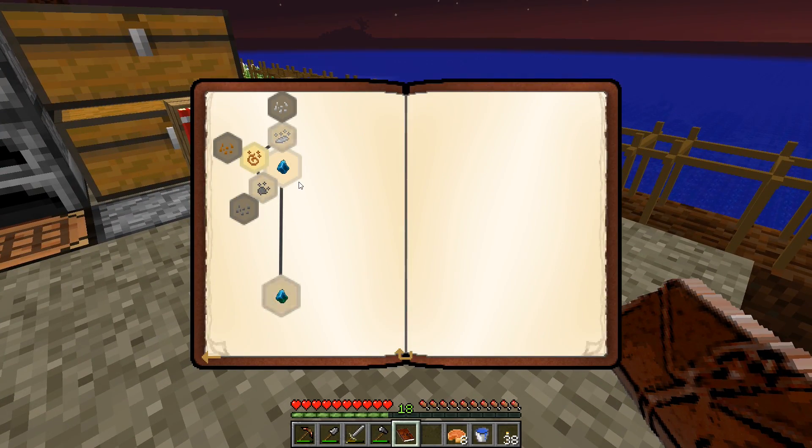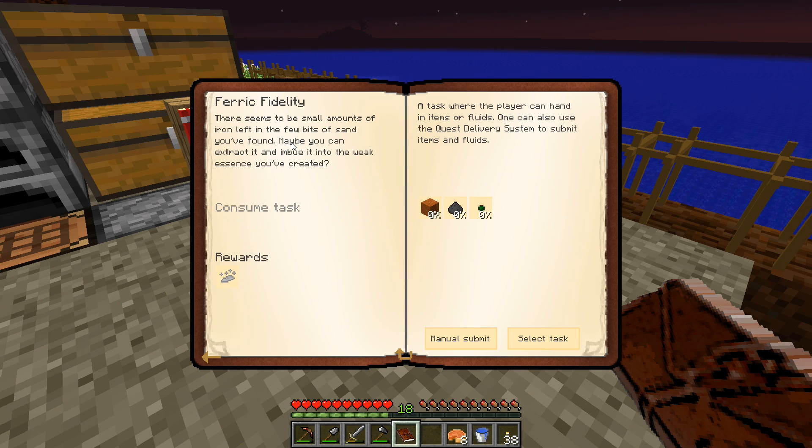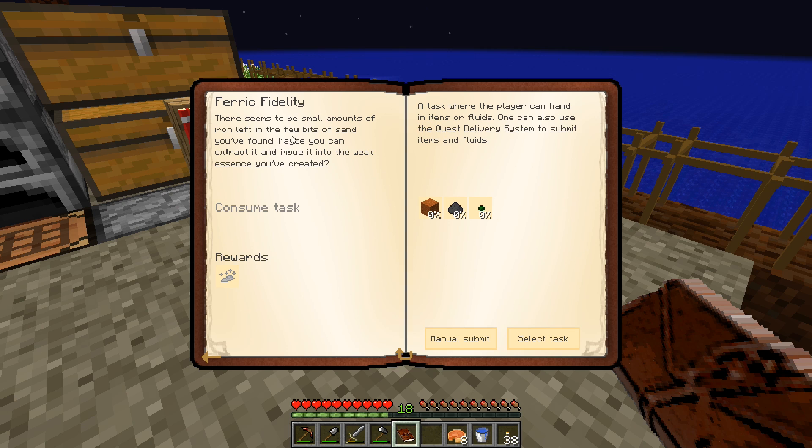So now that that's done — oh, that unlocked a few things! Iron is our next one. It wants red sand, some floral gray powder and some weak essence, and that'll give us an essence of iron. The quest says: 'There seems to be small amounts of iron left in a few bits of sand you found. Maybe you can extract it and imbue it into the weak essence you've created?' So we need 16 red sand and eight of the weak essence — just the same exact process.